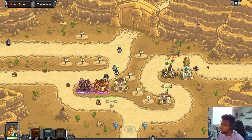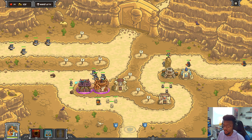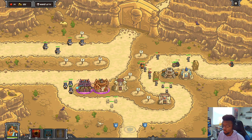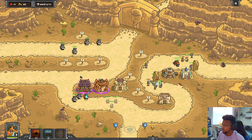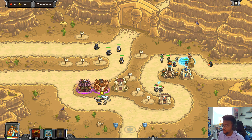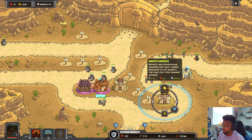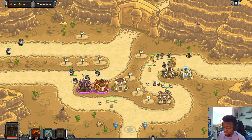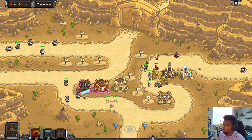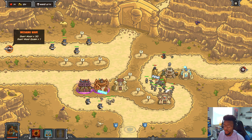I'll focus down the sand wraiths because they can overwhelm if I'm not careful. This is a problem because I can't change targeting - everything just defaults to first if I had to guess. I need the towers to focus these guys. Blackthorn's dead and these two sand wraiths are still alive. I can't focus the right person and we're going to die here. Focusing the sand wraiths is tough - let me just restart.